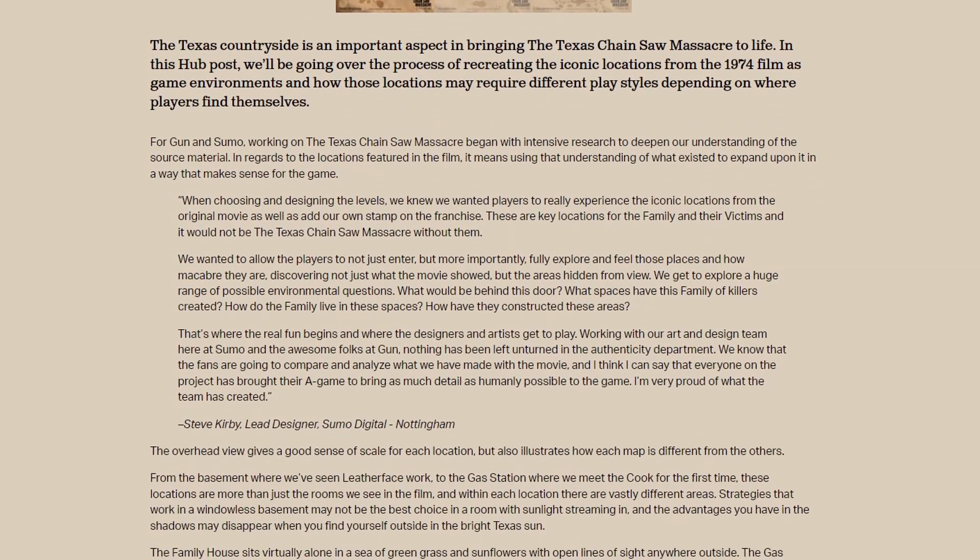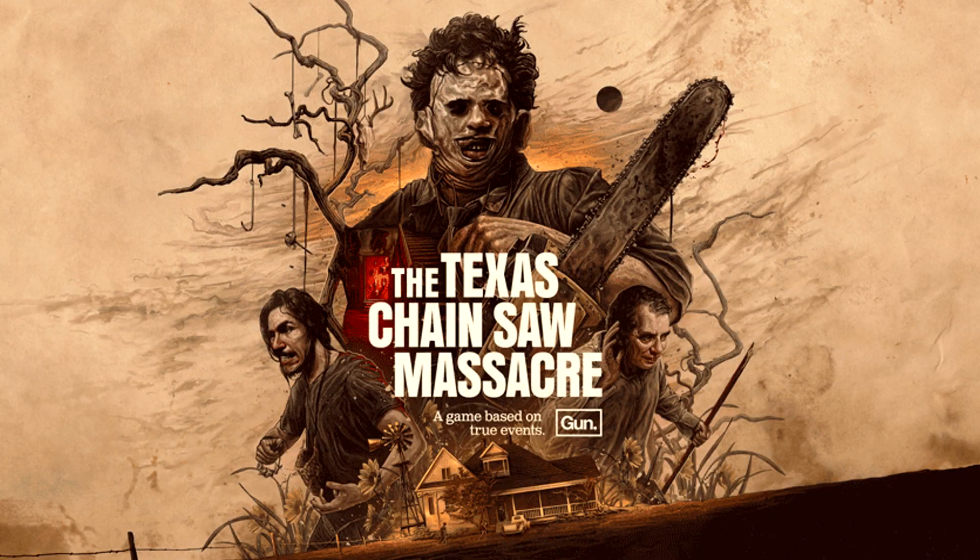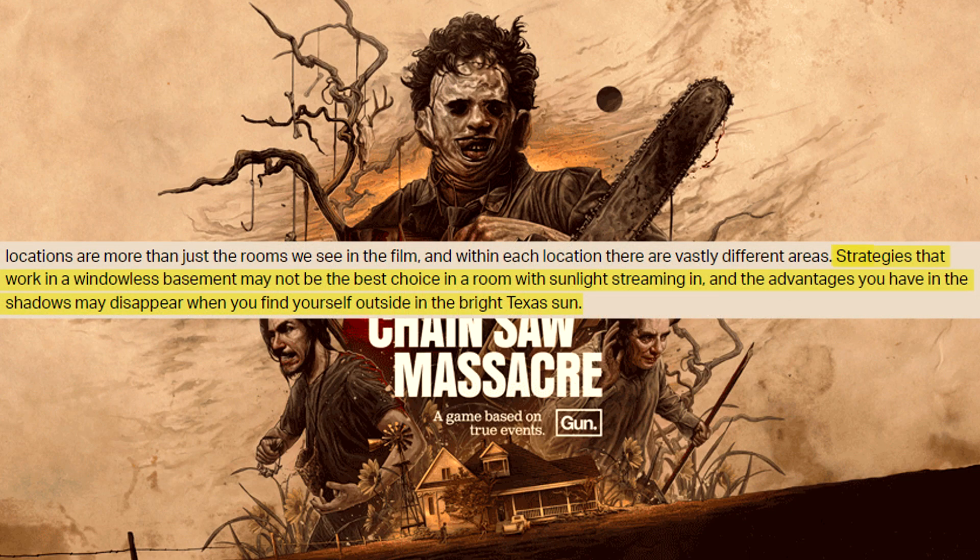The latest community hub just posted is titled 'The Maps of Texas.' The link is down in the description — I'm just going to be taking the key points out and discussing those. First, outside of the fact that Sumo Nottingham and Gun have used creative freedom to bring a lot of these maps to life, they have also applied story elements to each environment. Take a look at this sentence: 'Strategies that work in a windowless basement may not be the best choice in a room with sunlight streaming in.'